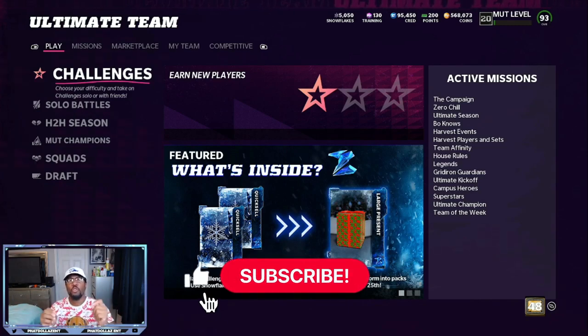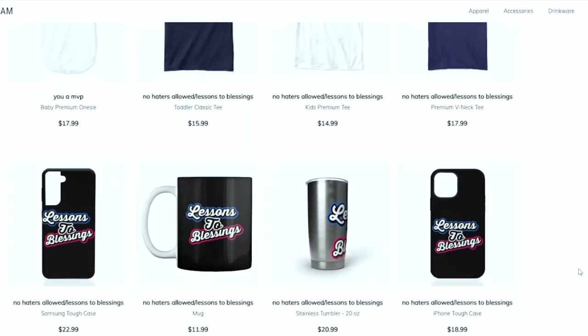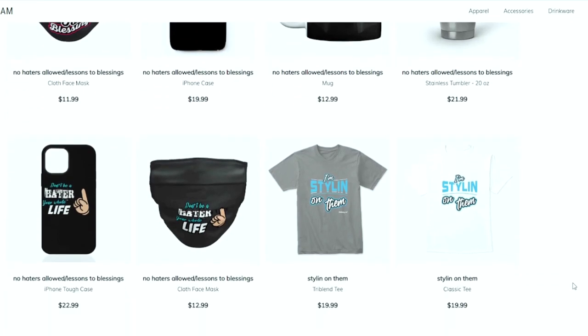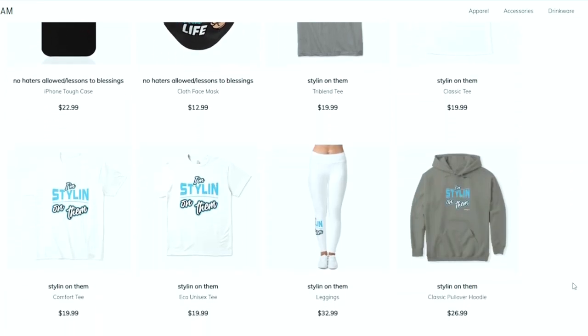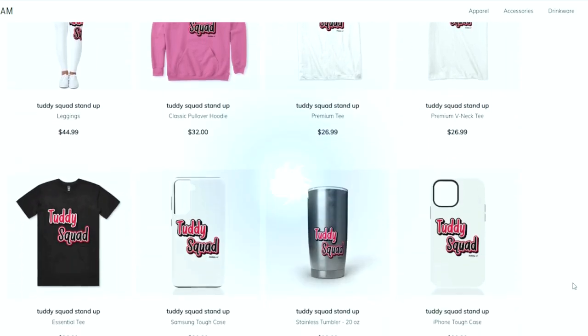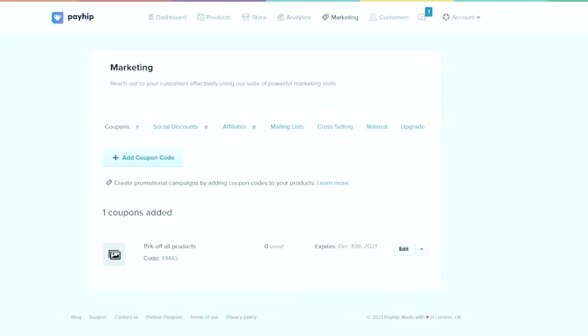Drop a like on the video. If you're new, hit that red subscribe button and turn your notifications on — all that is free. Let's get into today's breakdown. This is your one stop shop for all Madden needs, whether you're looking for some fly merchandise, e-books, a Patreon membership, or you just want to become part of the Tutty Squad. I appreciate all the love and support. Everything is in the link in the description.